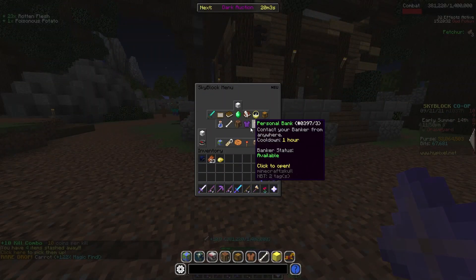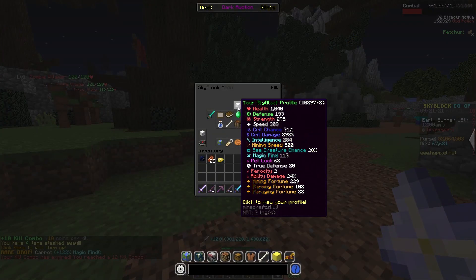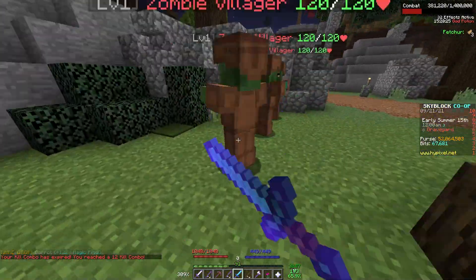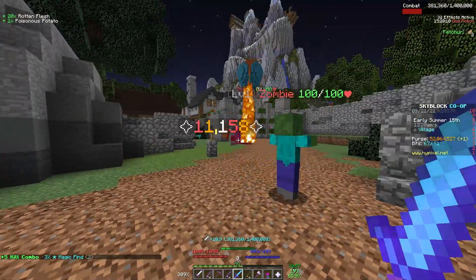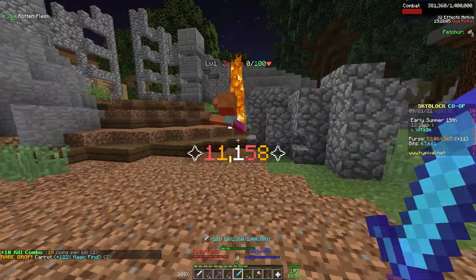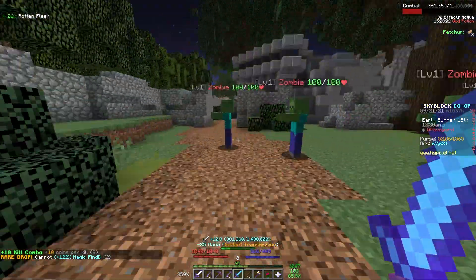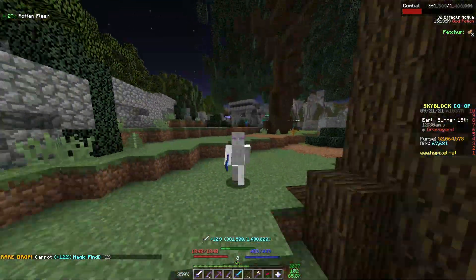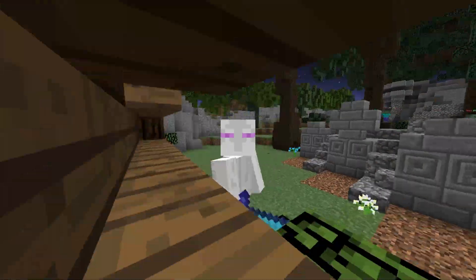So let's say I take all of my armor off, which will make me no longer have 100% crit chance — as you can see now it's only 71. If I go to hit something it can result in not a crit, and that did a lot less damage: 2,000 in comparison to the 11,000 this Aspect of the End is doing with full armor. So that's a pretty big difference that you probably want to be able to avoid.